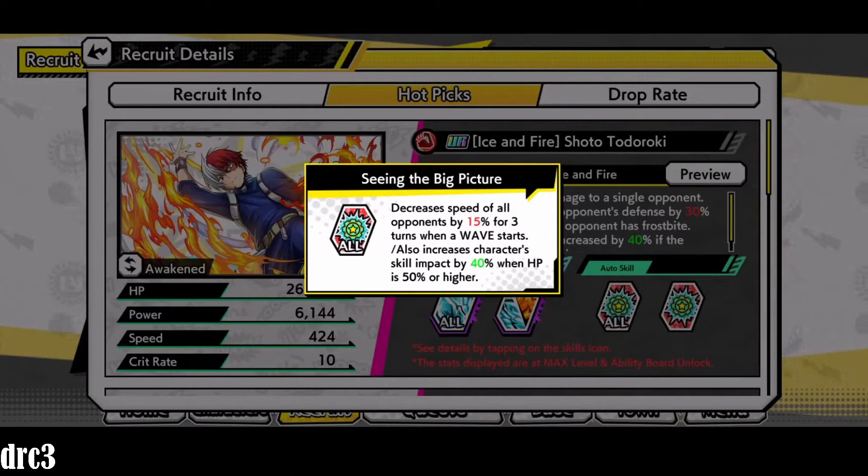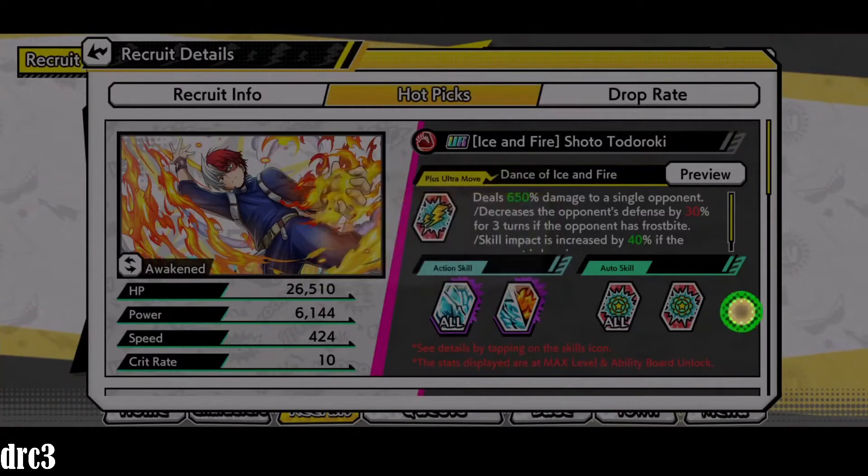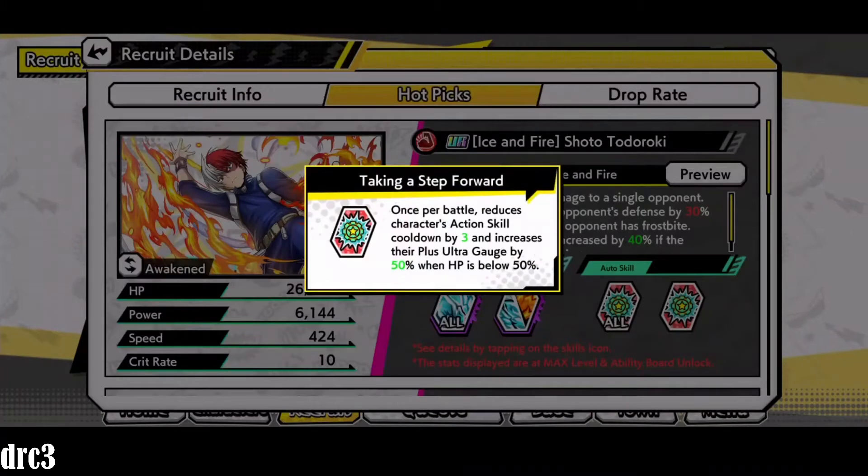Imagine a team with three Todorokis — the post-struggle Todoroki, the new movie Todoroki, and this Todoroki. That team would probably be unstoppable: one decreasing defense, one halving damage, one attacking all. They all have a chance to freeze, and whenever you freeze you get a crit — it's looking nasty.